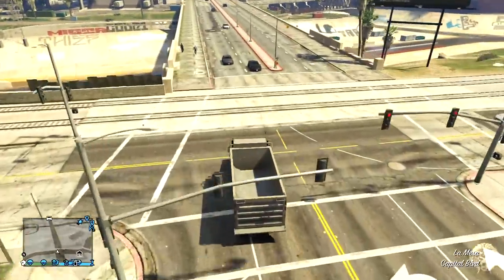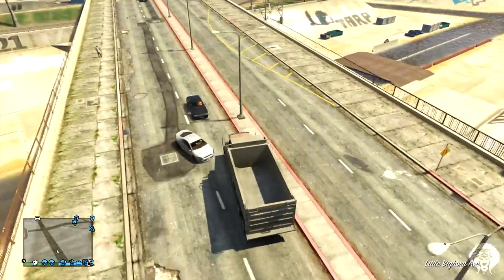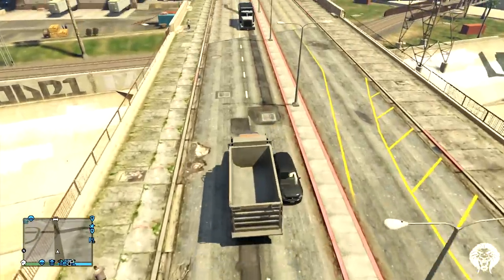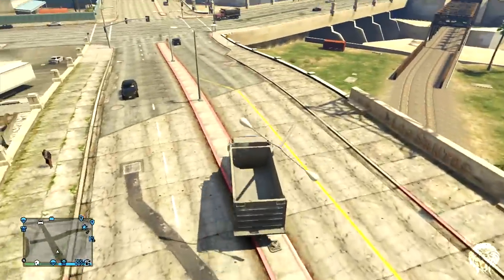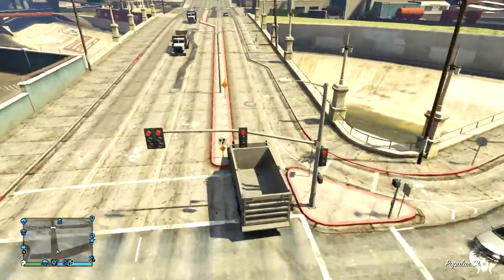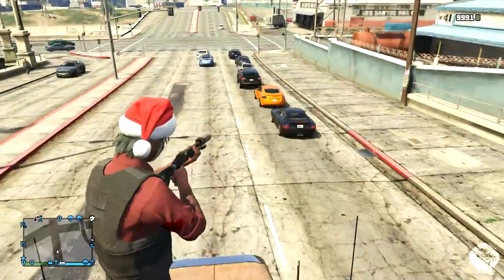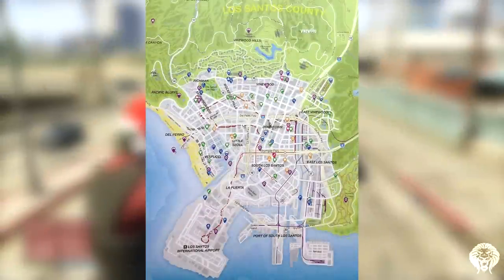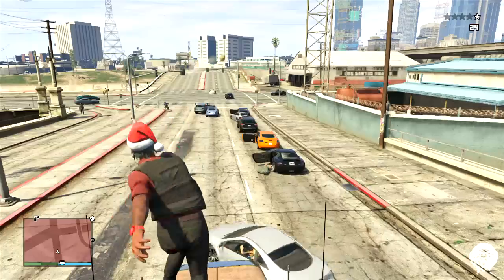What's going on guys, it's my own player here and today I've got for you another best getaway spots video. This is a really cool one — it's very different to how you would normally expect to get away from the police. It involves hiding in the back of these trucks. The truck is called the Jobuilt Rubble, and you want to find one that doesn't have any rubble in the back. These are pretty common to find — not rare vehicles by any means — and if you search around the industrial side of the city you should find some pretty easily. Driving around in a similar truck-type vehicle will also increase the chance of one spawning.